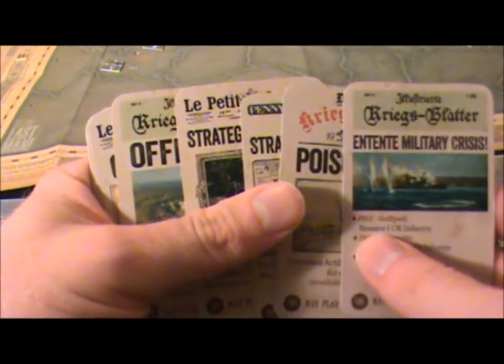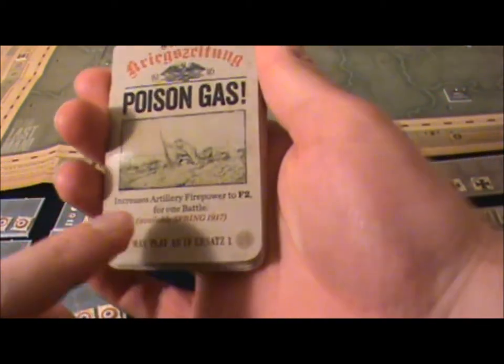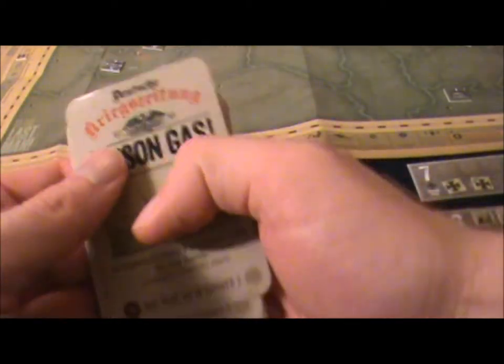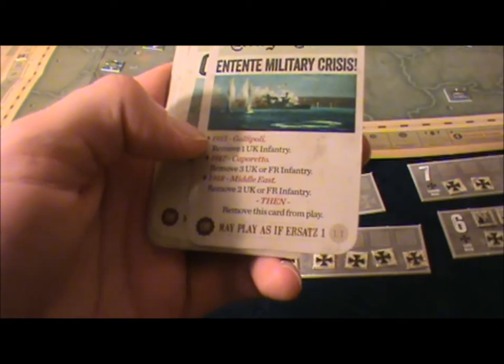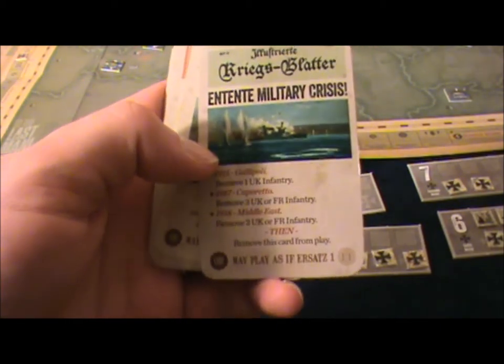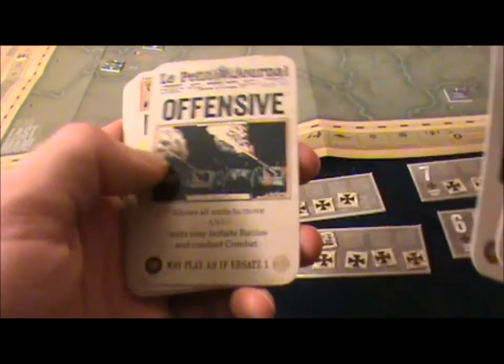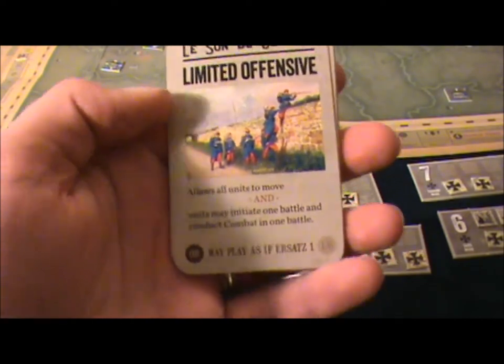So here's the German player's hand. There are certain cards such as poison gas — now this is a misprint: all the poison gas cards say it's available in spring 1917, but this should of course be spring 1915. There are a few errors like that. There's also an Entente military crisis card — you can play this for an event once it's 1915, and because of the crisis in the Near East at Gallipoli, they'll have to remove one United Kingdom infantry from the game. And there are offensive cards: a limited offensive allows all units to move but may only initiate one battle.